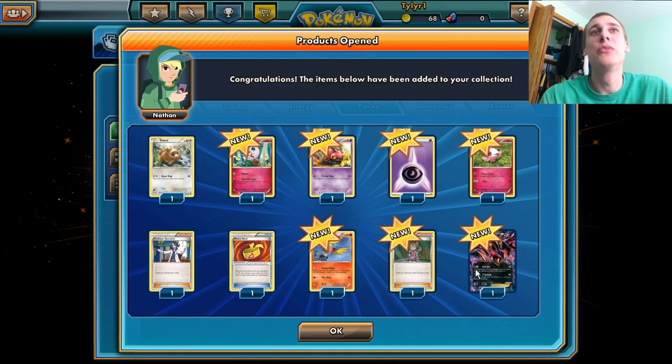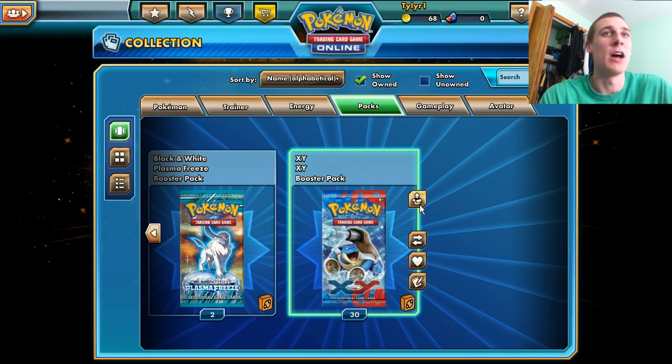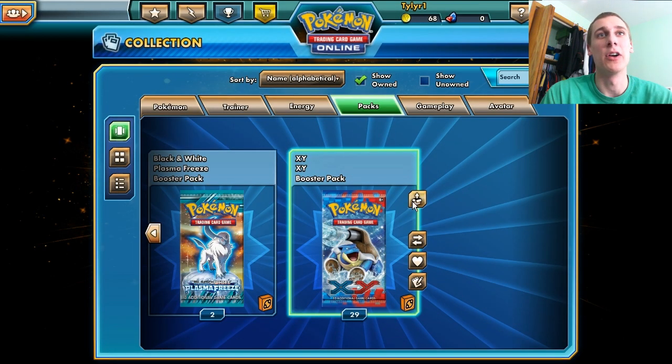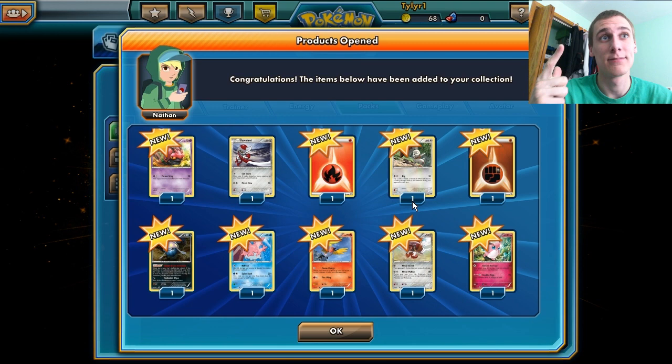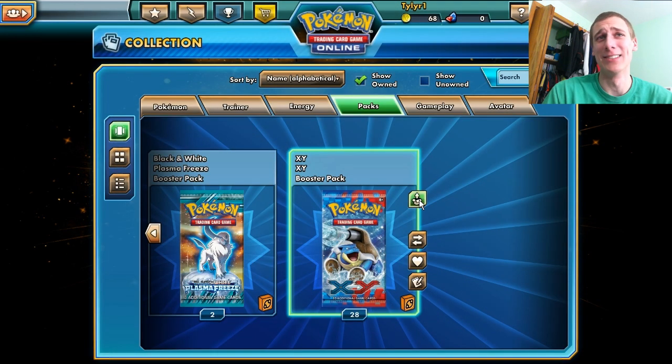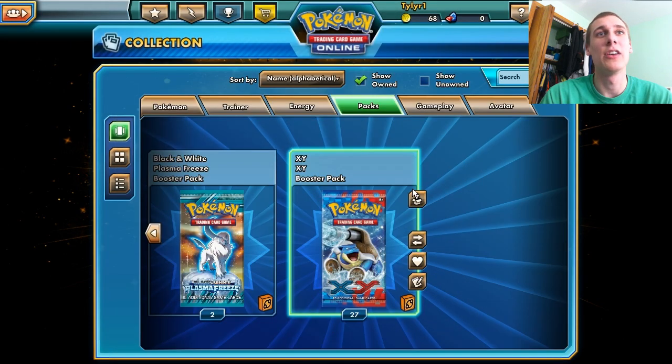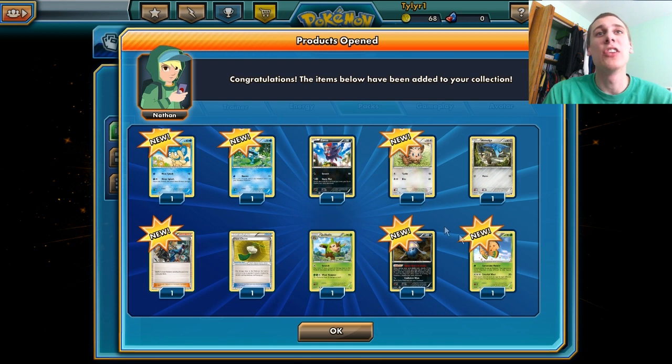We got the Darkness EX guy here — what is his name? It's like Yveltal. Yveltal Stanley Yveltal EX. That was kind of dumb, but that's what I'm calling him. Not really. We got the Emolga Full Art EX! Two EXs in a row. This guy shuts off item cards. Corsola — silly little Corsola. Steel Energy. I hate energies, why do they put them in here?